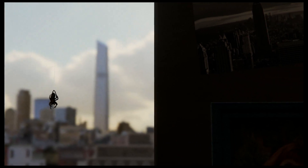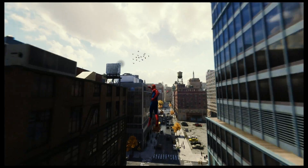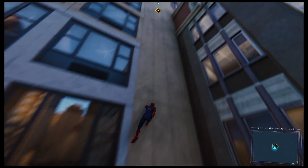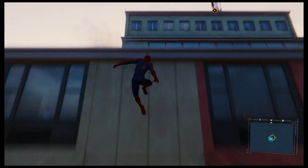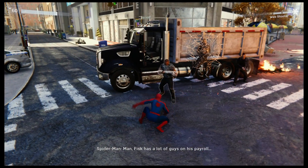First up, web slinging. Web slinging is pretty good — it's a little bit janky sometimes, but you're able to run up walls, which is nice. Super fast, easy — press a button and you're up on the roof, you're swinging again. Web shooting: just tap that right bumper and you can smack them in the face.